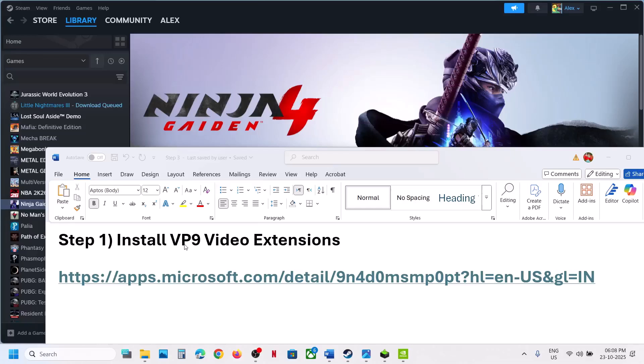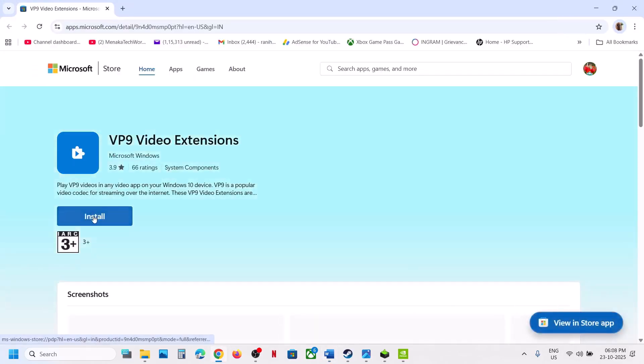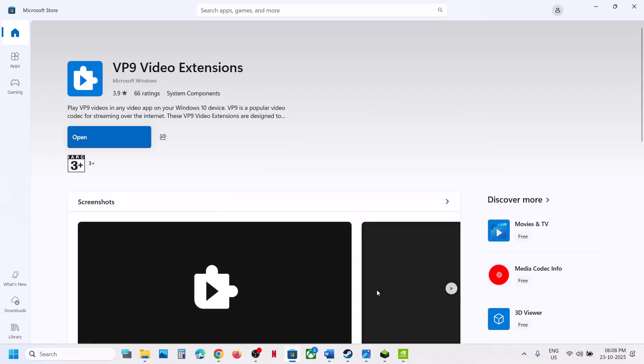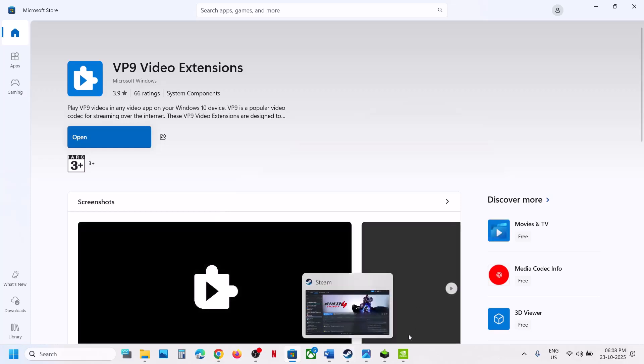The first step is to install the VP9 video extension. Open this link in a browser — it will take you to the Microsoft website. On this website you will see an install button. Hit install, then click on 'Open Microsoft Store'. If not already installed, you will see an install button or get option. Install it, then relaunch the game and check.